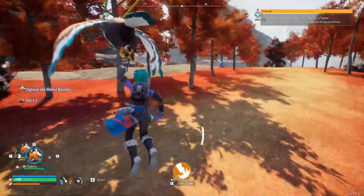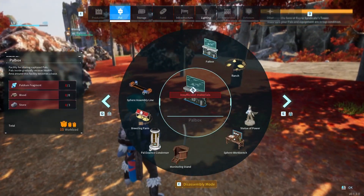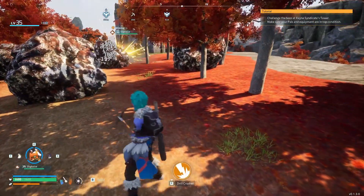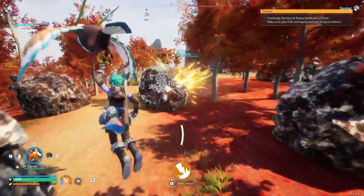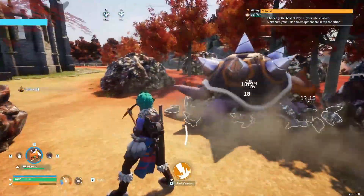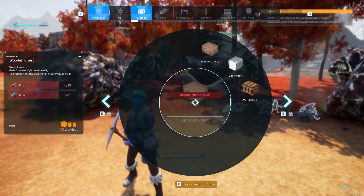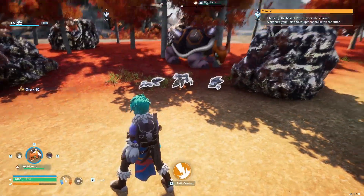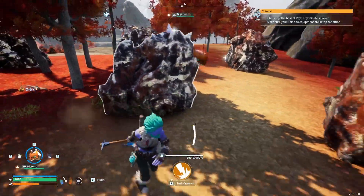Over here, you can actually place a pal box — it should cover the area of all of these nodes. So you could set this up as a mining base if you really wanted to. Otherwise, what I would recommend is just take a wooden chest and slap it down right here in the center where it's not overlapping any nodes.